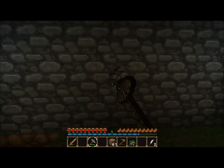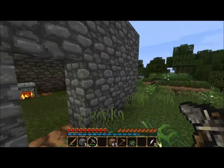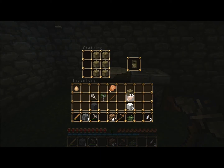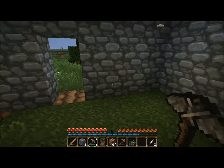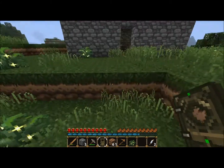Here we go. Door here. Another block. No we don't — we've got wood there. Door.